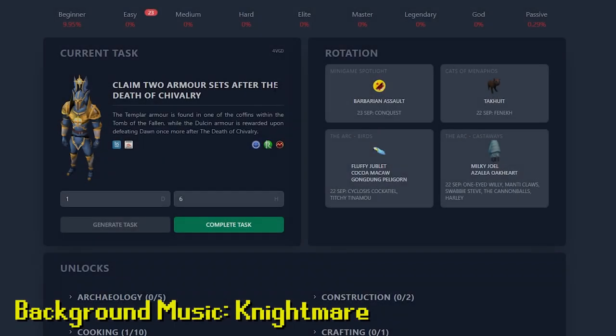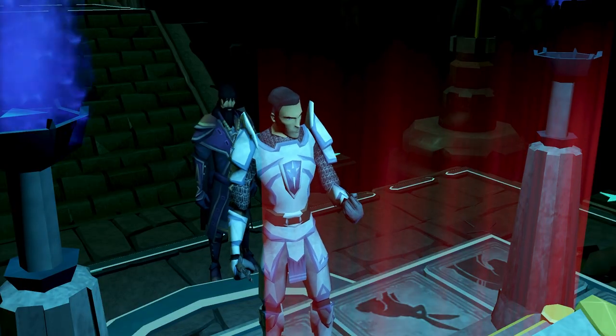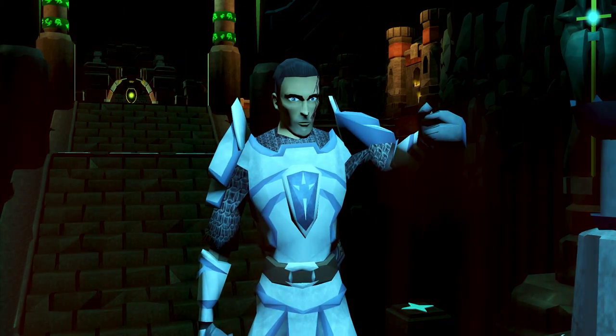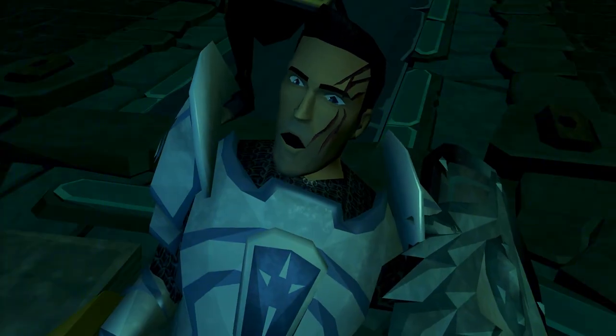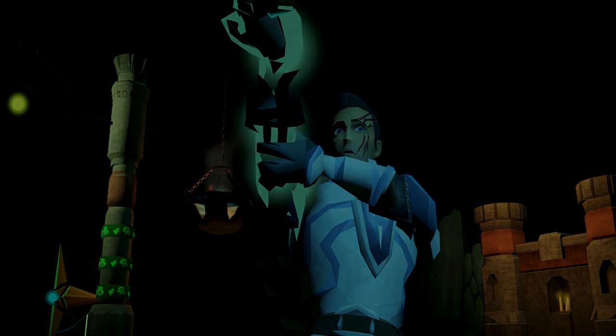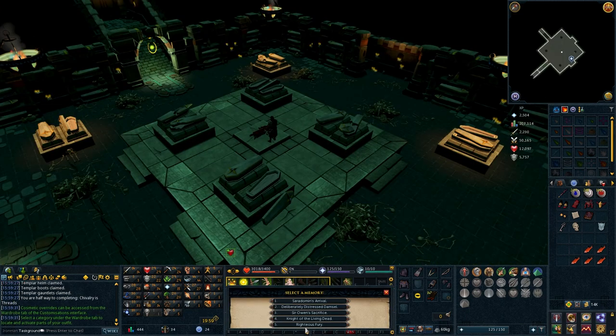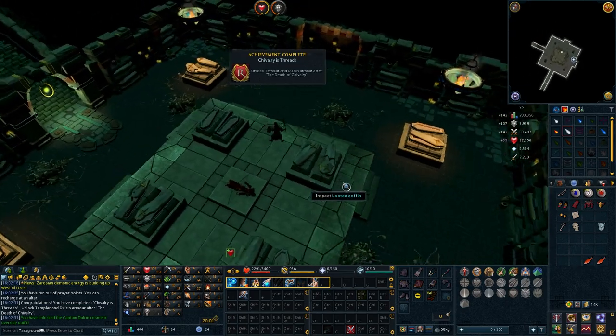Our next task: claim two armor sets after the Death of Chivalry. The Templar armor is found in one of the coffins within the Tomb of the Fallen, while the Dulcin armor is rewarded upon defeating Dawn once more after the Death of Chivalry. With Sir Owen transformed into an unliving construct and Saradomin humbled but not enough to make a difference, we finish the quest and return to the crypt to rob some graves. We get the Templar armor overrides, then fight Dawn again by using her skull on her corpse. With her defeat we get the Captain Dulcin cosmetic override, finishing our task.